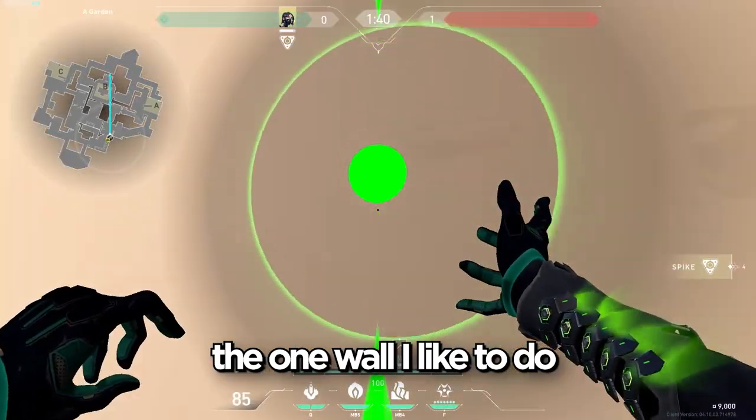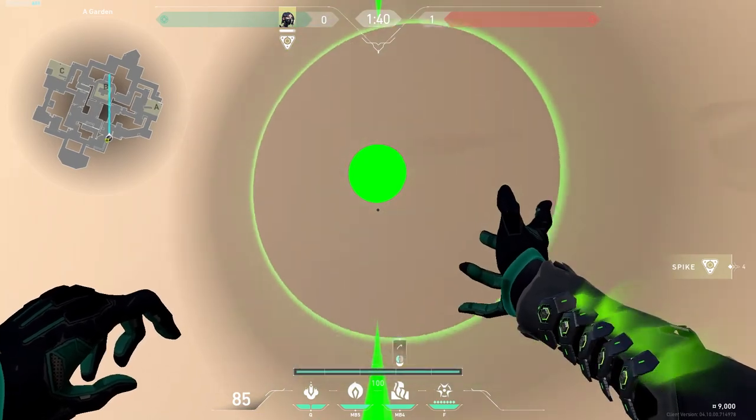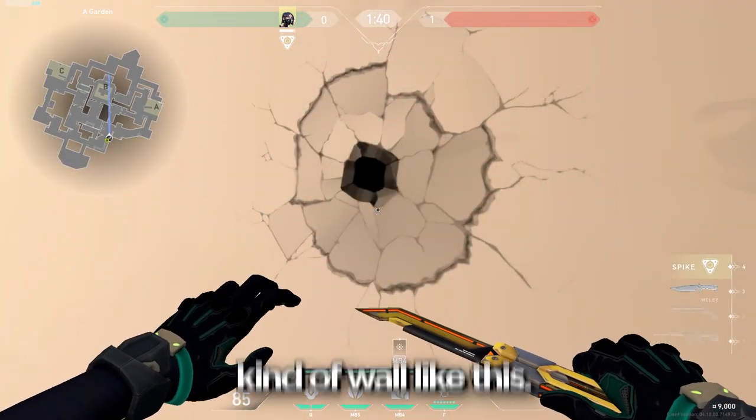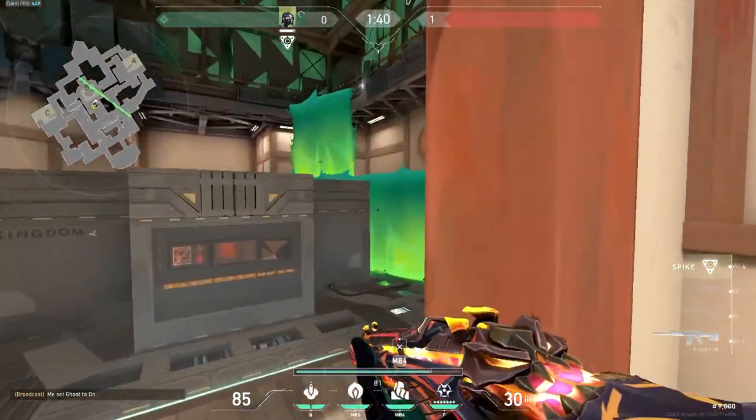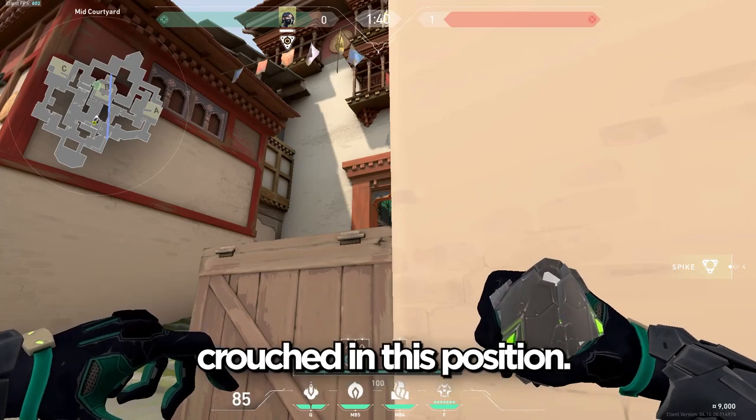For attacking B site, there aren't many walls and orbs you can do. The one wall I like to do is covering A connector and kind of back site with a wall like this. Throw the orb here crouched in this position.